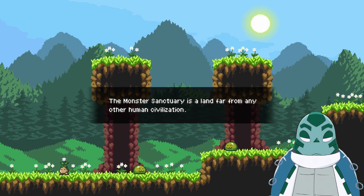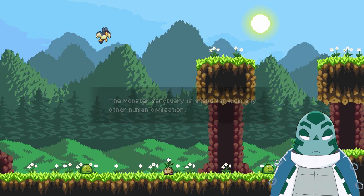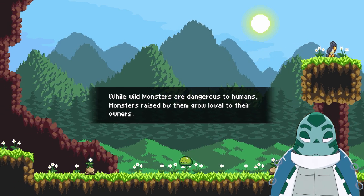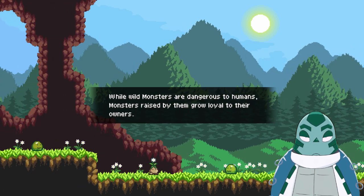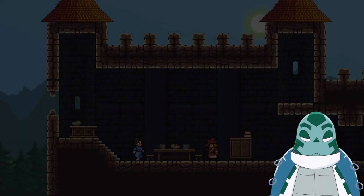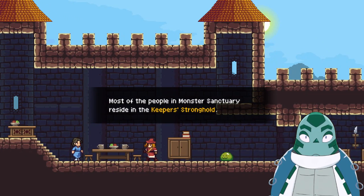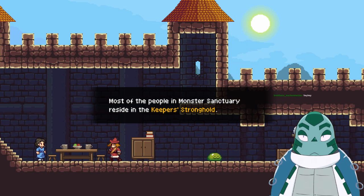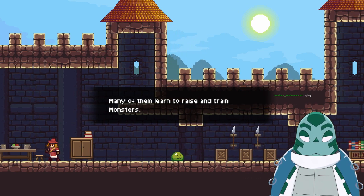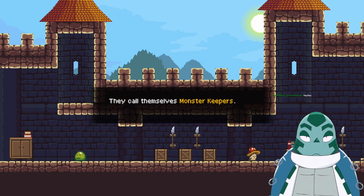Monster Sanctuary is a land far from any other human civilization. While wild monsters are dangerous to humans, monsters raised by them grow loyal to their owners. Most of the people in Monster Sanctuary reside in the Keeper's Stronghold. Many of them learn to raise and train monsters — they call themselves Monster Keepers.